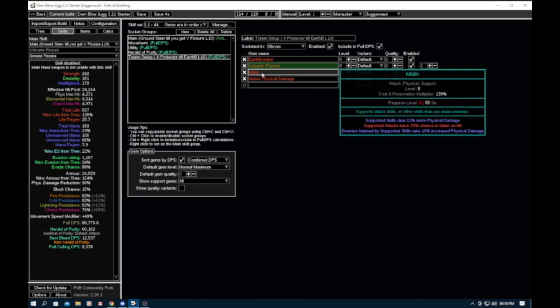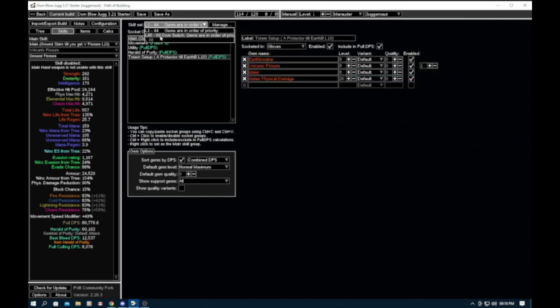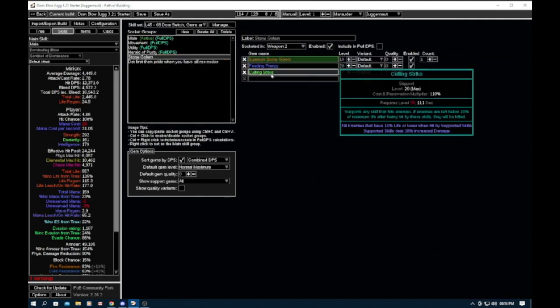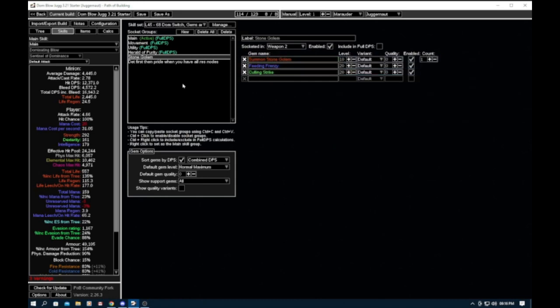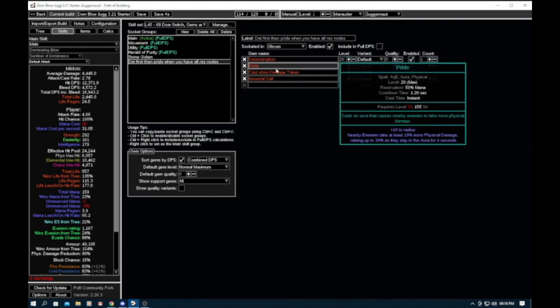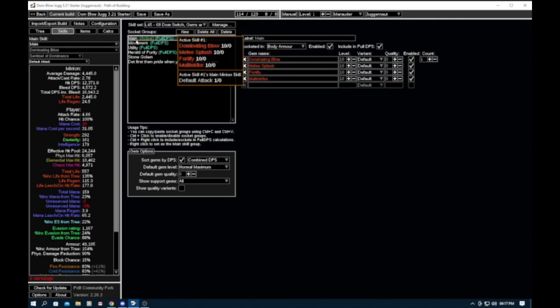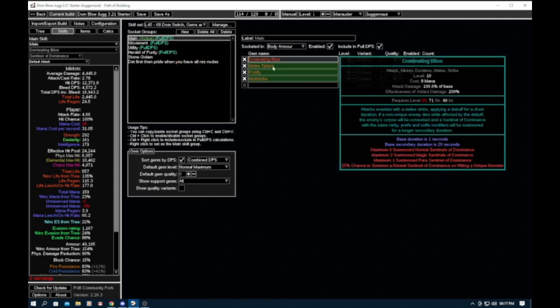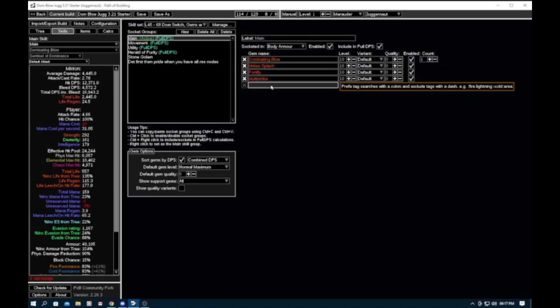Try to get Maim on your Herald depending on your colors so you get that debuff. Then at level 68 when you do the switch, add the Stone Golem with Culling Strike and Feeding Frenzy. When you drop your totem you don't have to use it anymore. Add Determination as soon as you have enough mana reserved. Later when leveling 70 to 80 you'll be able to add Pride once you have all the nodes and sockets. After the level 45 swap, your Dominating Blow links are: Melee Splash (most important), Multi Strike — that's your four-link. Add Brutality as the fifth link and Vaal as your six-link.